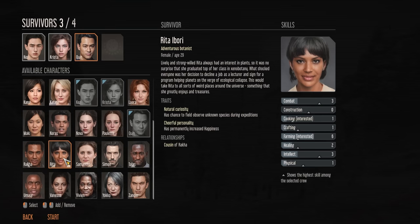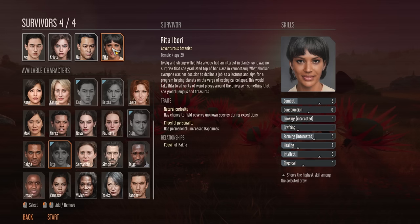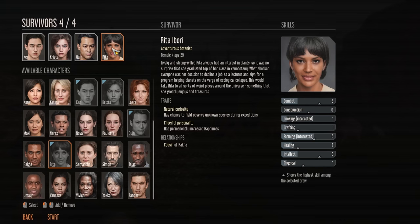The final person I really like to include is Risa. Her farming is excellent — it's level six and something she's interested in, which is really going to be helpful because farming is going to be very important, particularly in getting us through our first winter. On top of that, she's got increased happiness and a chance to field observe unknown species during expeditions. She's a great all-rounder with combat, intellect, and a little bit of healing as well.